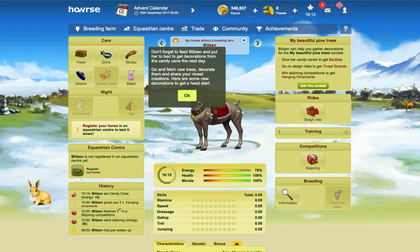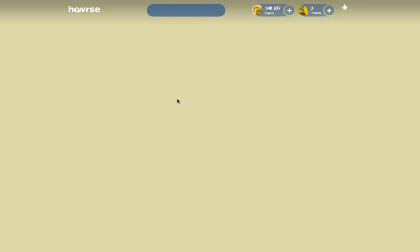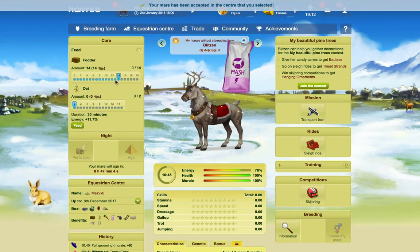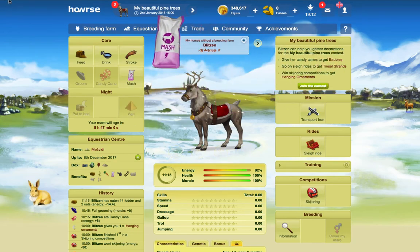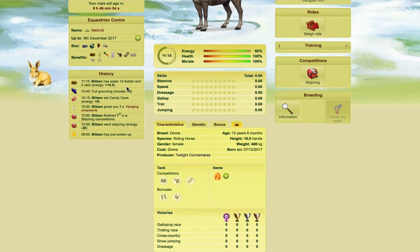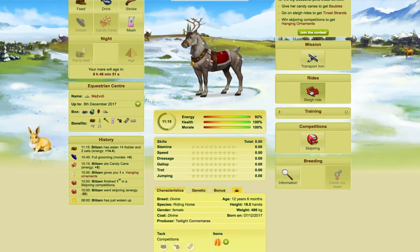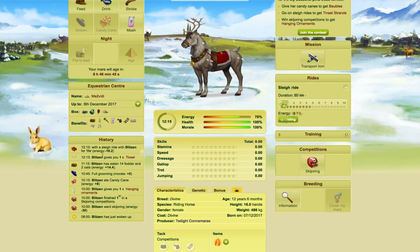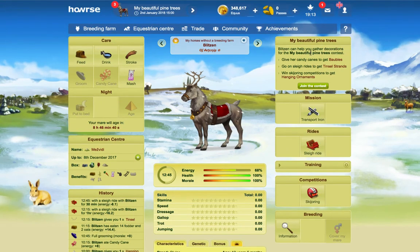Go and fetch new trees, decorate them, and share your nicest creations. Here are some new decorations to get a head start. I'm just going to quickly put her in an EC so she will be ready for the next day. We got ornaments from doing competitions, we give her a candy cane, and we're going to do a sleigh ride as well to get some more decorations. That'll only give you it for the first one — if you go and do it again, you can see it doesn't give you a second one. Blitzen can help you gather decorations: give her candy canes to get baubles, Consularoids to get tinsel strands, and win scoring competitions to get hanging ornaments.